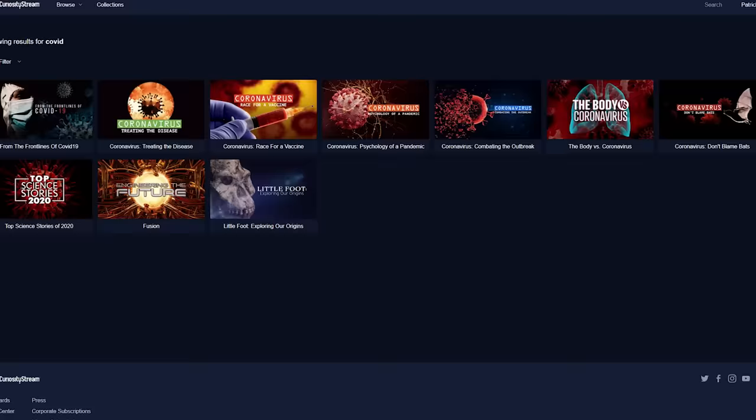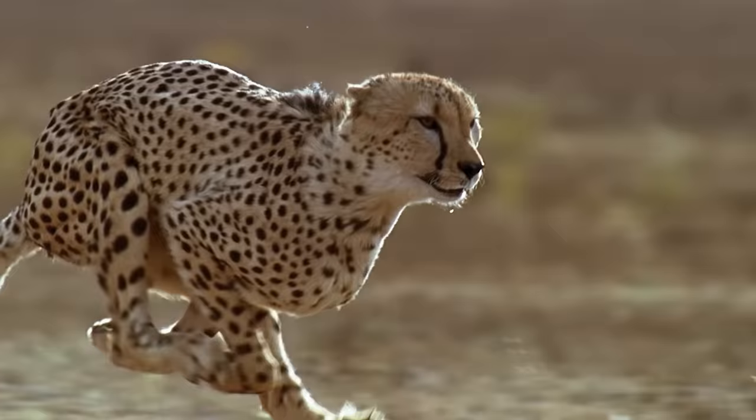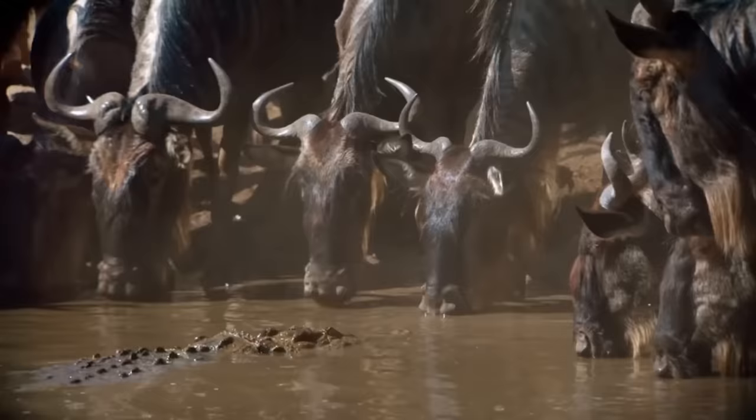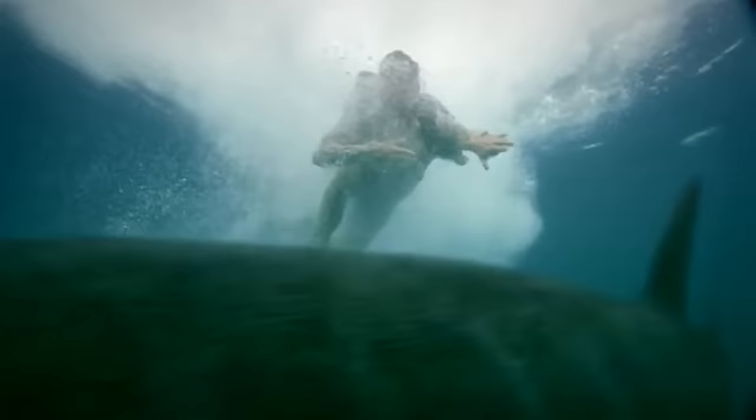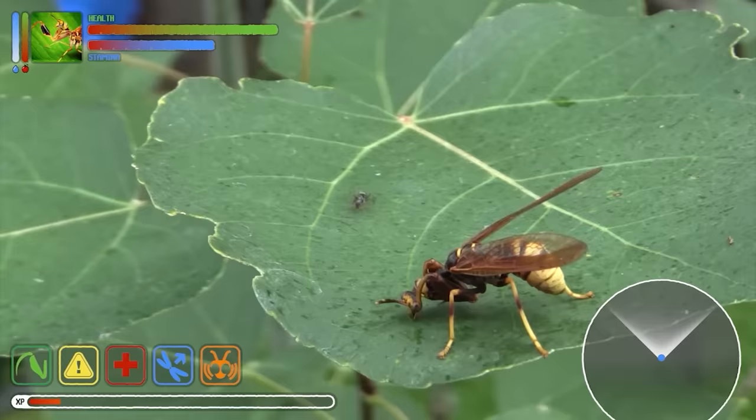You can watch the whole series right now by signing up for CuriosityStream, a streaming service with thousands of amazing documentaries and non-fiction titles. Their Breakthrough series on bat immunity is fascinating, but they've also got some excellent classics like Walking with Dinosaurs and Nigel Marvin's Sea Monsters. The membership is an incredible 41% off right now, meaning you can get a year's membership for less than $12 a year. You'll also get access to my own streaming platform, Nebula, as we've partnered with CuriosityStream to bundle our services.